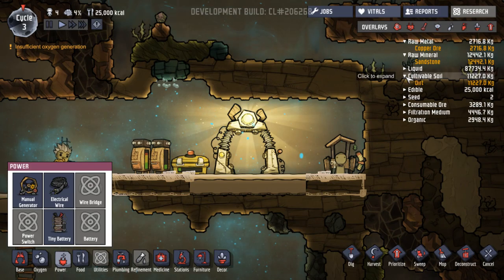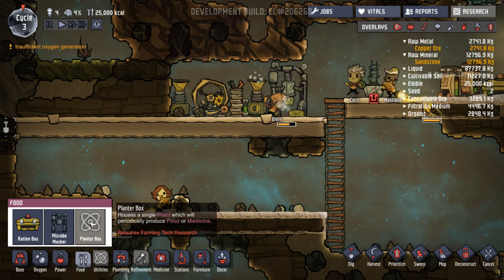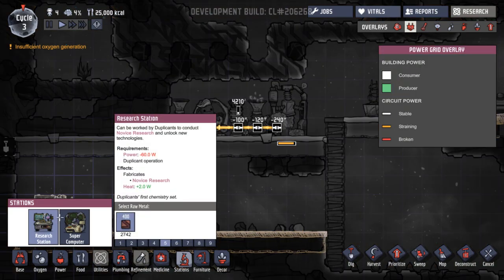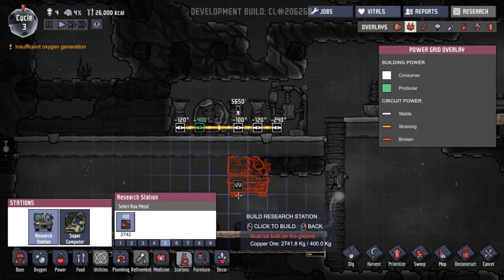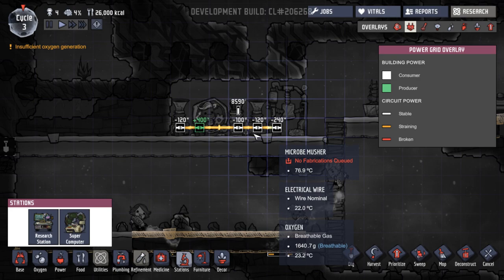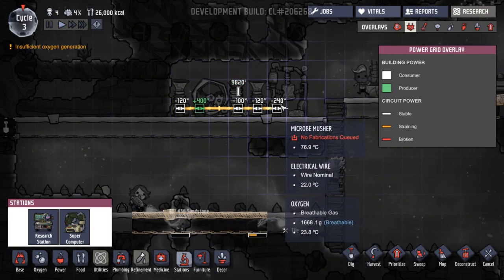Cultivated soil. Dirt. I'm wondering how we can start planting and growing our own food. Plant a box requires farming tech research. We haven't even done a research station. A supercomputer can be worked by duplicates to conduct intermediary research - novice research. So this is going to need power because it's opened up the power grid. Minus 60. How much power are we making? Plus 400. Minus 120. Minus 120. Minus 240. Minus 100. So what's that come to - is there an easy way to see this?